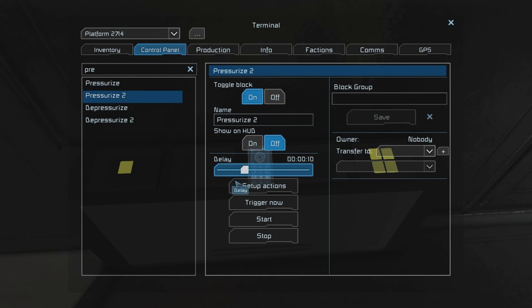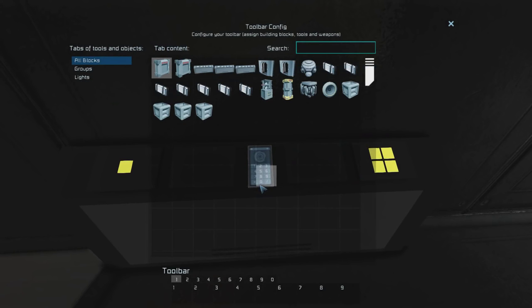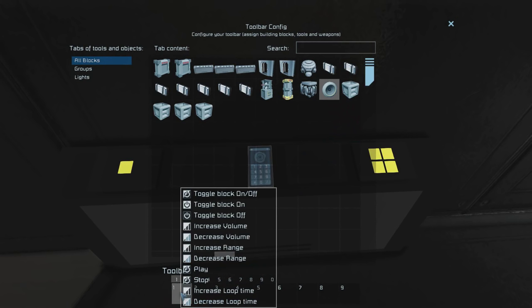So now we're going to want to set up the second part of this sequence, which is the Pressurize 2 block. Set the delay to around 8 seconds — it can be longer if your space is bigger because it has to fill up, but for me this is more than enough. Then find your sound block, drag and drop it, and set to stop.